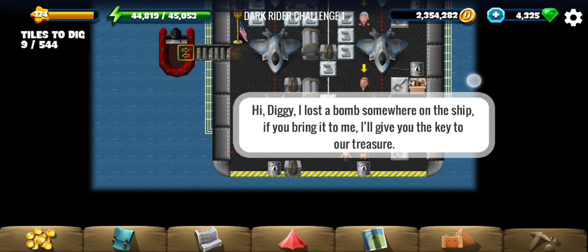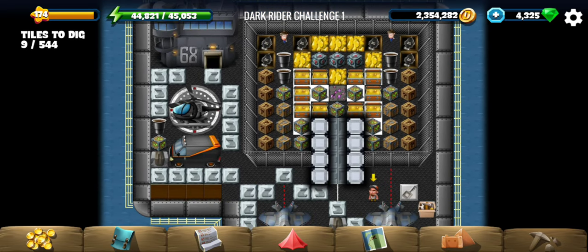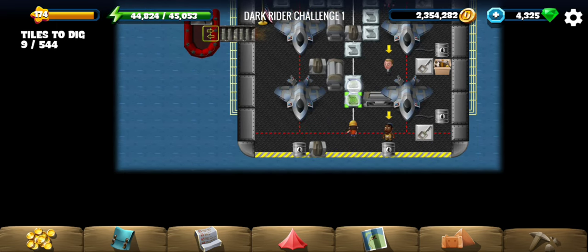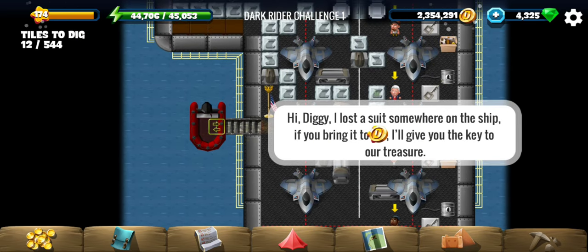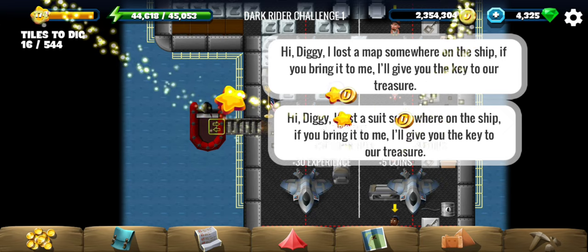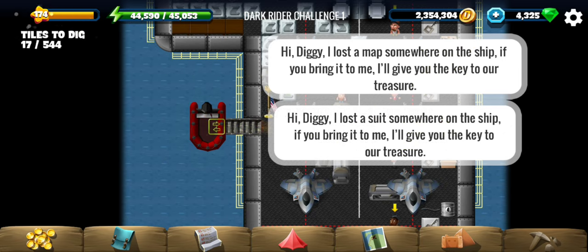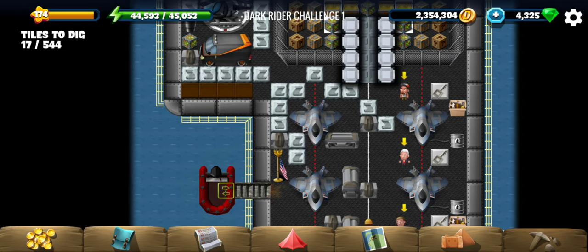This here is the treasure — wait, what? So small, kind of disappointing, but I hope there's more inside. This one wants a suit and this one wants a map, so we need: suit, map, and the bomb.